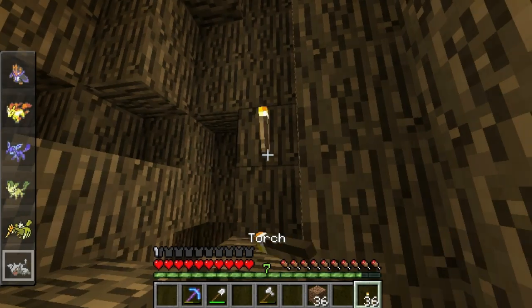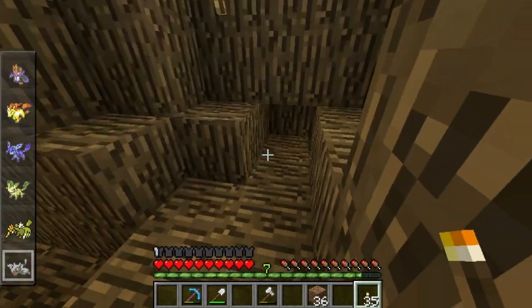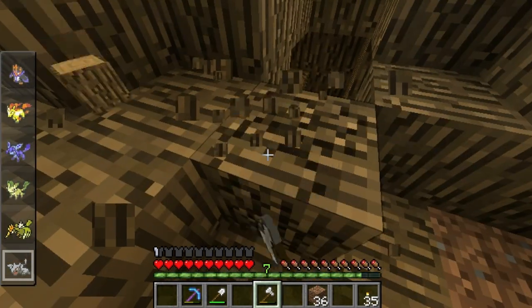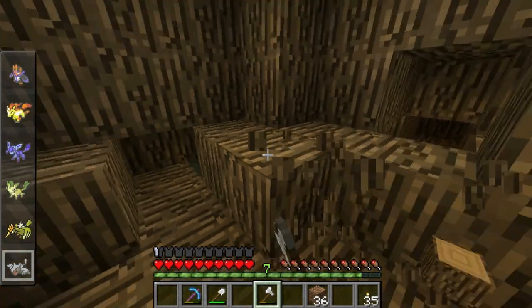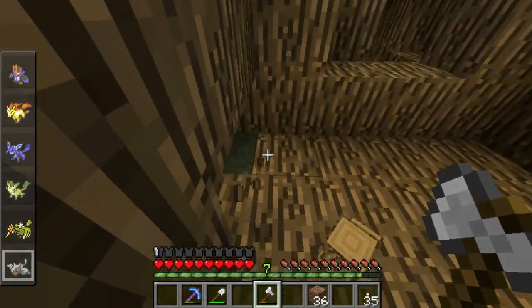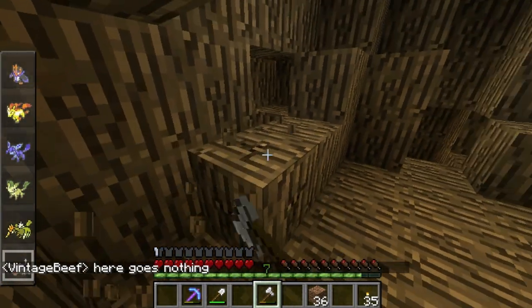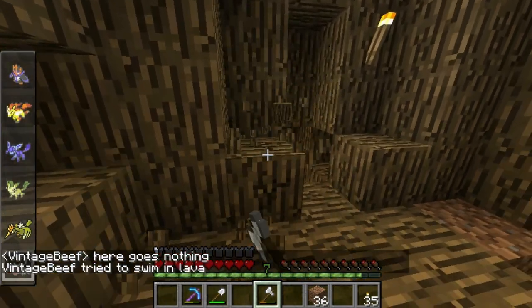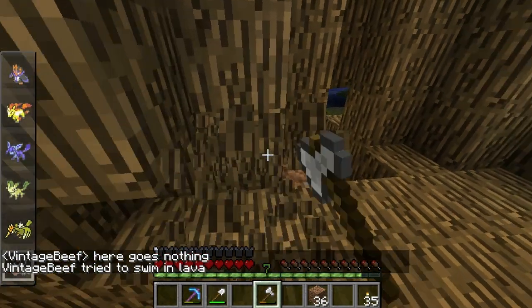Perfect, I've got a little house now! I meant to bring some glass and stuff so I could make windows and a door. I guess there's not sand here for me to do that. Oh, what's Beef doing here? It looks like it's trying to swim in lava.